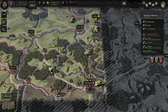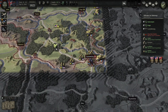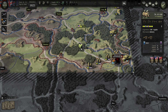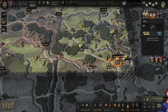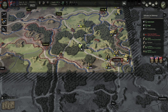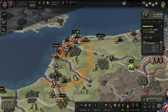Next turn we need to take Luxembourg. Luxembourg — let's suppress the regulars. City in ruins — let's suppress more and advance to Luxembourg. It's probably possible to play this better but overall it was okay. Let's suppress them again.